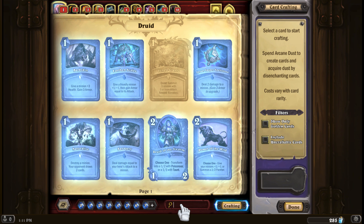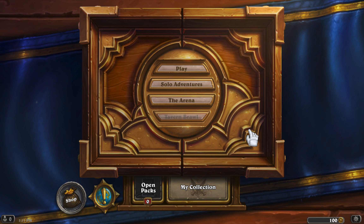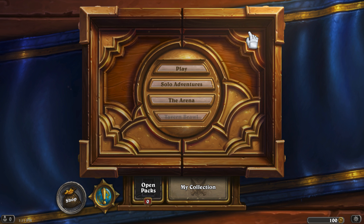If you want to search for something you can just type in the search bar. Now we're going to be playing and I'll teach you the basics of the game. Solo adventures is probably something you can start on — right now in Witchwood you get a quest that makes you earn a pack if you win using a certain hero 10 times.